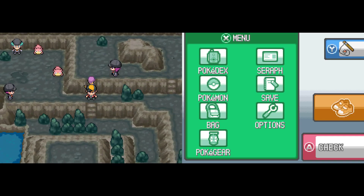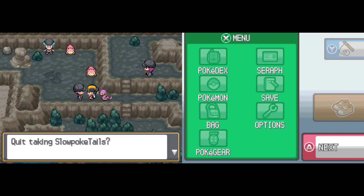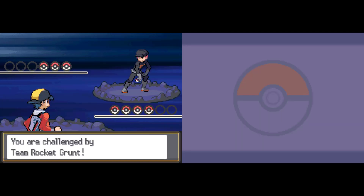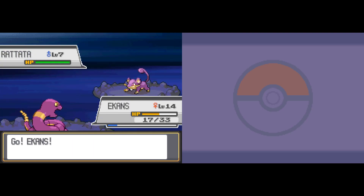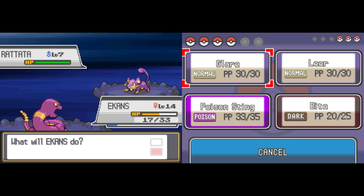Gen 5 had Team Plasma, Gen 6 had Team Flare, Gen 7 had Team Skull — and then in Ultra Sun and Ultra Moon there was Team Rainbow Rocket, which is like a resurgence of Team Rocket yet again. I almost forgot about Team Skull — I can't believe that.